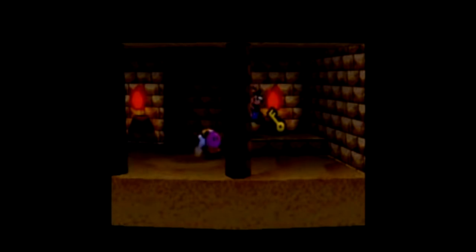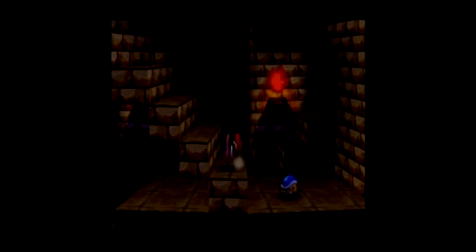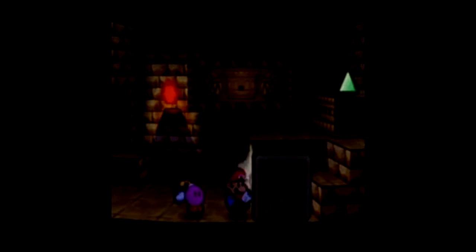Here we go. Let's hit this switch — it also reveals a star piece. Let's jump down here, and we also get a Ruins Key. So let's go down deeper. You can go right if you want, but it's a dead end — we can see there's a grey block and we can't do anything about it.